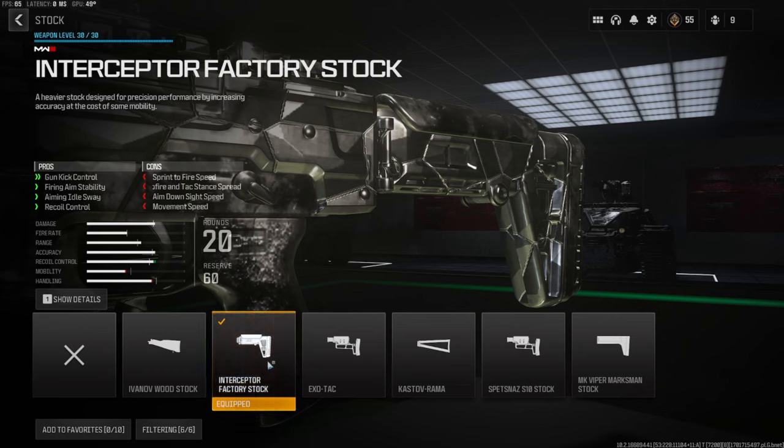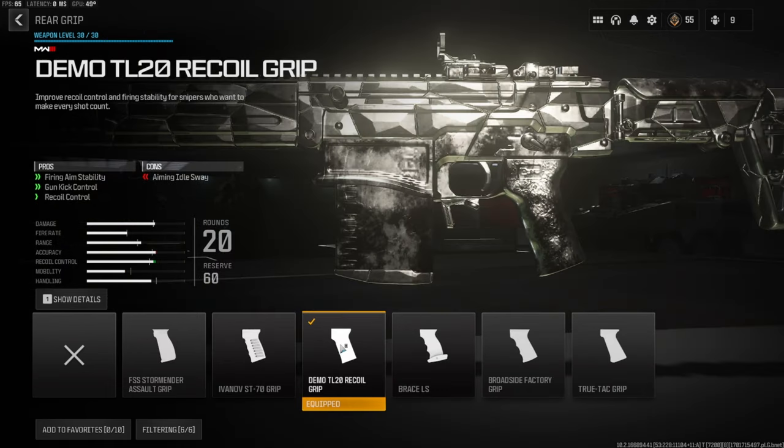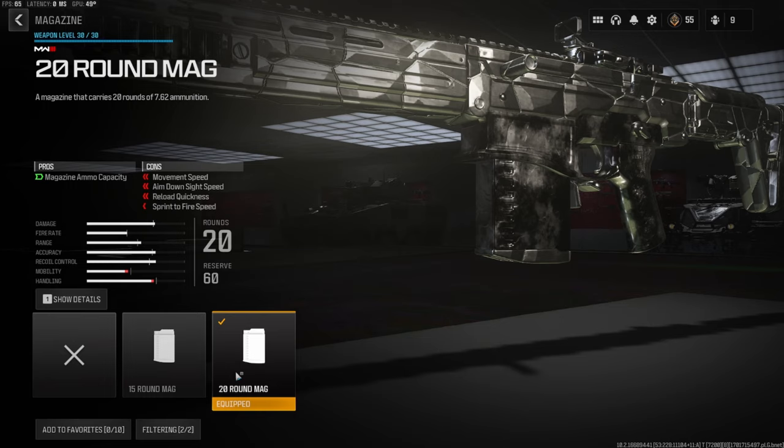Jumping straight into the attachments — over on the stock I'm going to be using the Interceptor Factory Stock. This gives you a lot of gun kick control, firing aim stability, aiming auto sway, and some recoil control. The cons are sprint-to-fire speed, hipfire and tac-stance spread, aim down sights speed, and movement speed. Over on the rear grip we're going to be using the Demo TL20 Recoil Grip for firing aim stability, gun kick control, and recoil control. The cons are aiming auto sway.